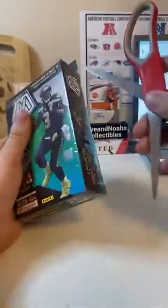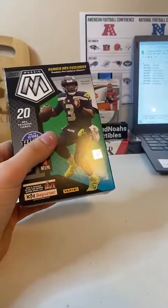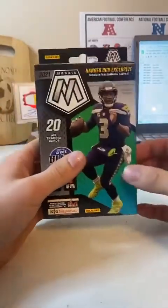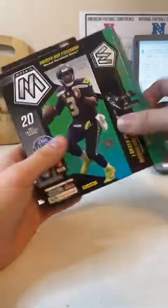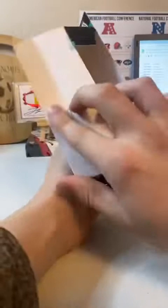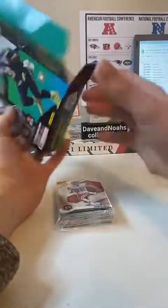All right, let's try out box number two. Make sure you guys check out our website, DaveAndNoahsCollectibles.com. We got an NFL break in there right now, so check that out. And our eBay — in the future will have more breaks coming soon, so stay tuned.